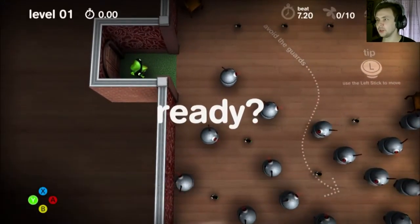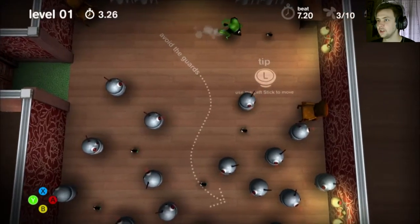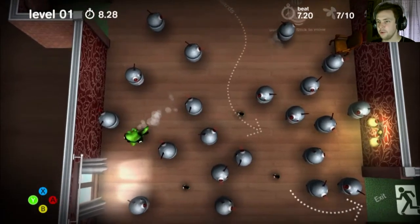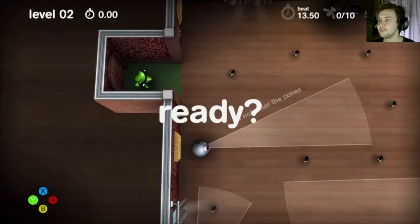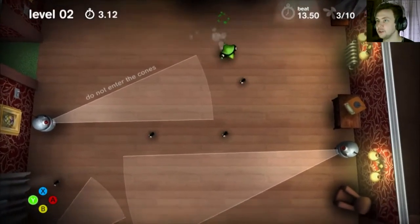It loads up nice and quickly. I use the left stick to move, so I got all that. So all I know about this game is what it showed me on the trailer. Obviously we're a chameleon, which means they can change color and stuff like that. How do I go to the next stage?